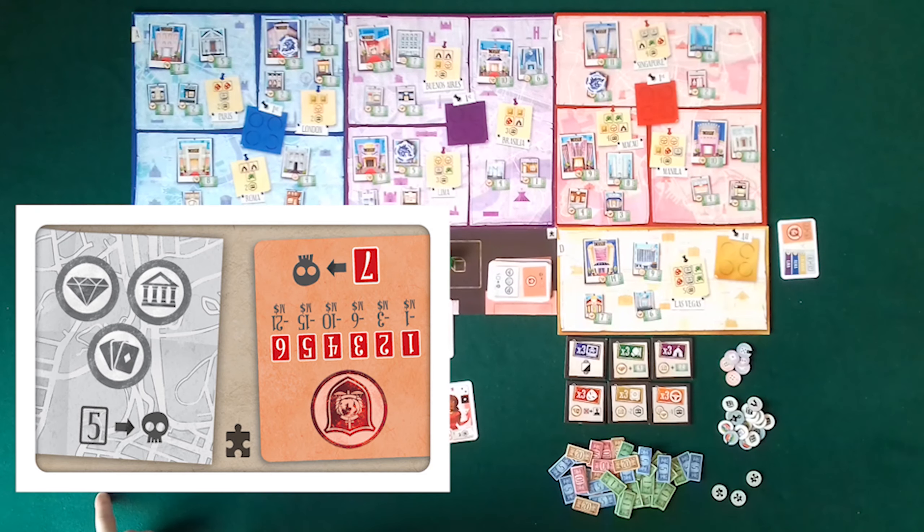The game continues this way and will end when I have performed my 7th heist or at the end of the 12th round. The game may end earlier if I accumulate 7 corruption cards on the bribe side or 5 corruption cards on the rivalry side. In these last cases, I have lost and my millions go up in smoke. Next time I'll do better.